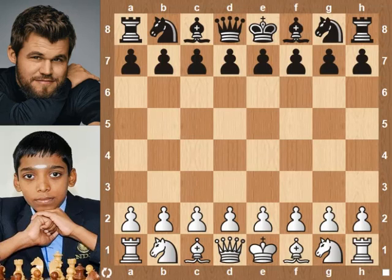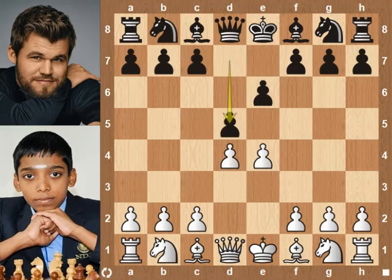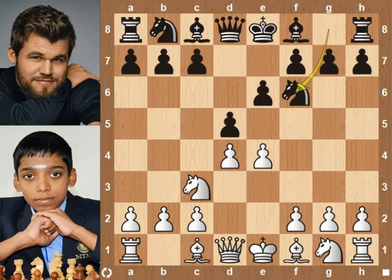Hi chess friends! Today we are going to analyze the game where Magnus's two extra rooks are not enough against Pragananda. Pragananda plays with white, Magnus is black. Pragananda starts with e4, Magnus plays e6, d4, d5, Nc3, Nf6. This opening is called the French Defense, classical variation.